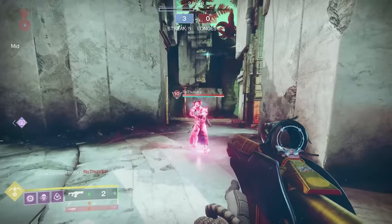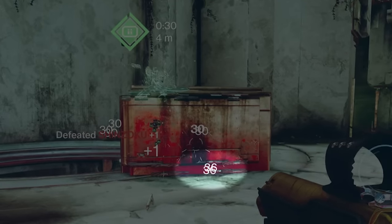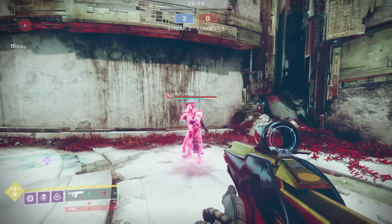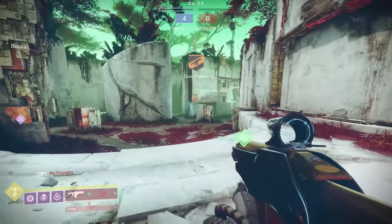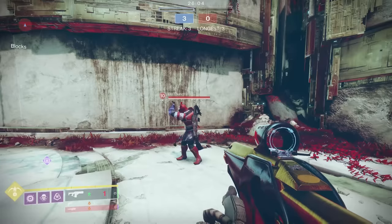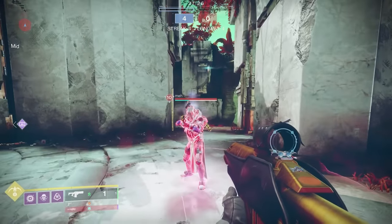Under Over is kryptonite to healing rifts. With enhanced Under Over and Liquid Coils, you can 6-bolt warlocks up to resilience 7 in a healing rift. Unlike overshield titans, the rift acts as a constant overshield to warlocks and allows your Under Over bonus damage to apply to your whole burst — that's only 6 out of your 9 bolts. Without Liquid Coils and just enhanced Under Over, you're still 6-bolting up to resilience 5 warlocks in their rift, so they are actually better off not in their rift than in it.